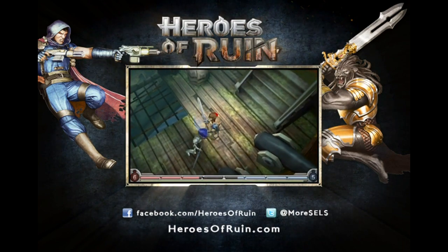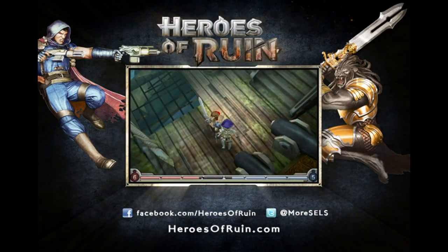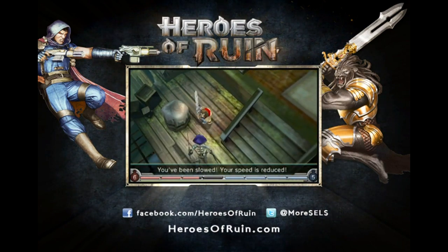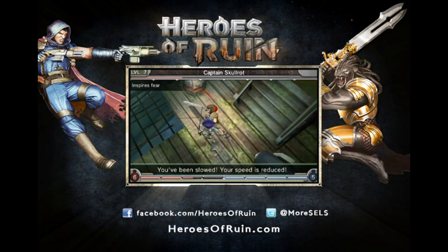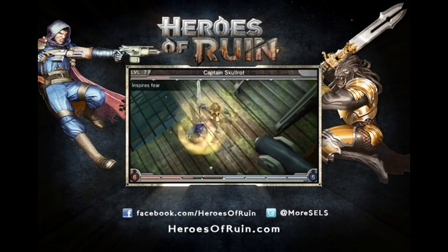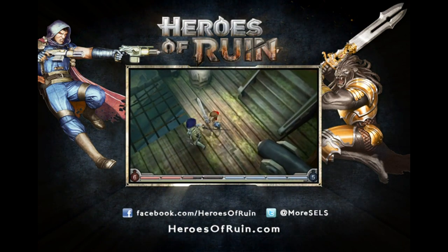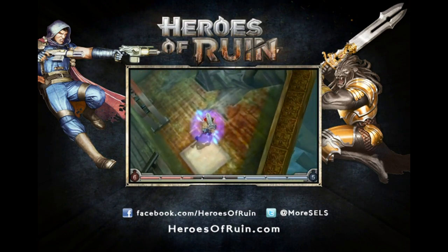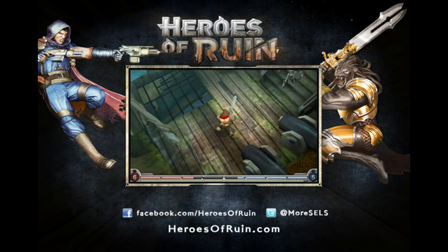Now that red effect around the screen is when I'm in danger. I need to use one of my potions. It looks like he has a fear ability I need to be careful of. Whenever you see my character do that, he's hit me with his fear effect — I have no control over my actions and I'm fleeing him in desperation. But yeah, he got me again. Never fear, I will take Skullrot out — I'm actually quite good at this.